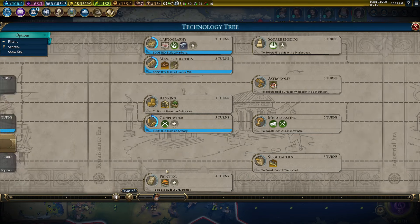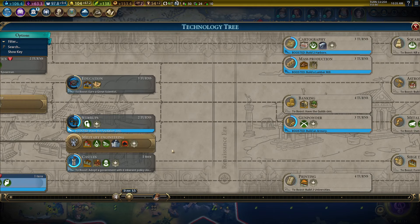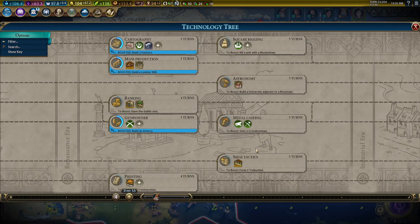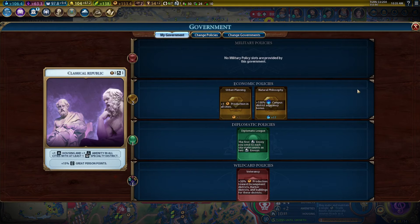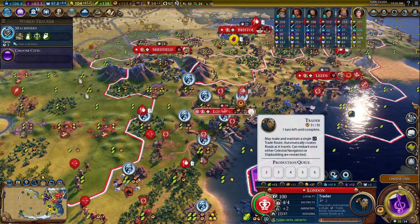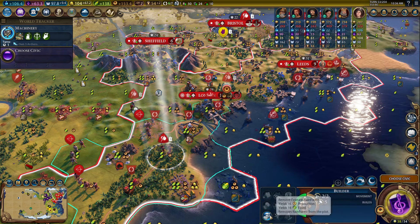Not going to worry about boosting printing — that's going to require universities and then we'd have to build them. I'll just push through printing. Would like to get an encampment in the capital. Let's place that down. For the moment, we do have Veteran Sea in. Let's chop this encampment and we'll finish the trader too.